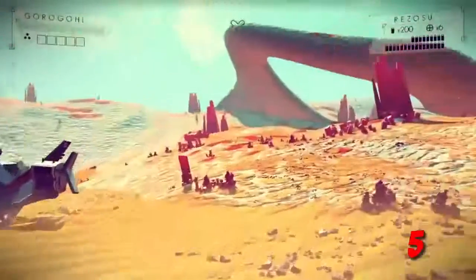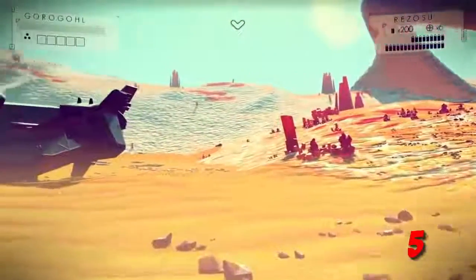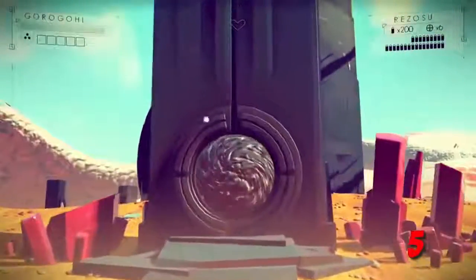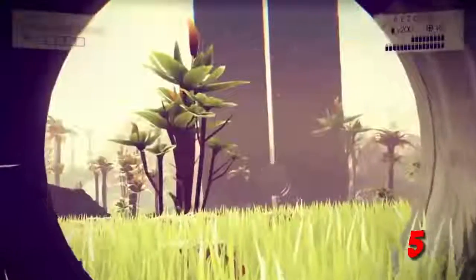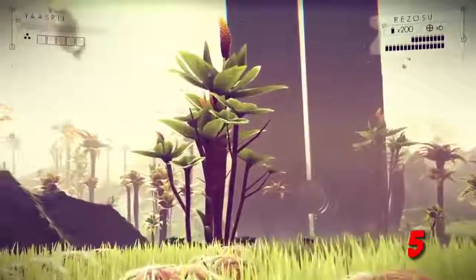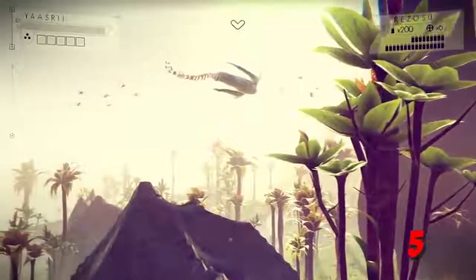Now let's get into it. Number five: I want to try and push an alien creature or sentinel through one of the portals that you can see on screen at the moment. As you can see, there's an alien creature floating in the sky on both ends of the portal, indicating that there may be a way to transport creatures to another planet or time — depending on if you think these portals transport you through time or space. I've heard theories for both.